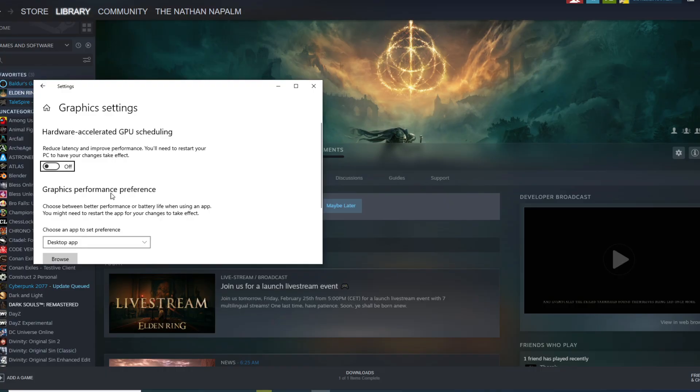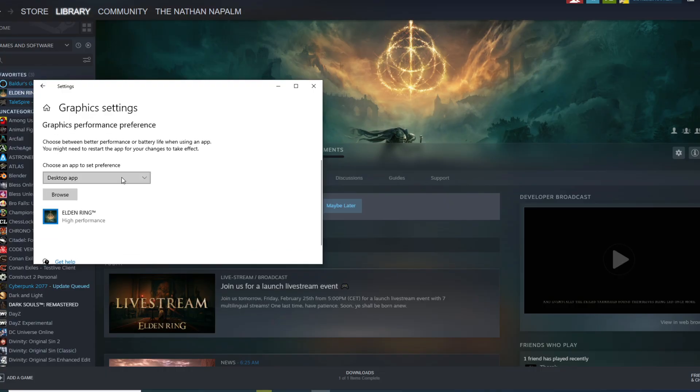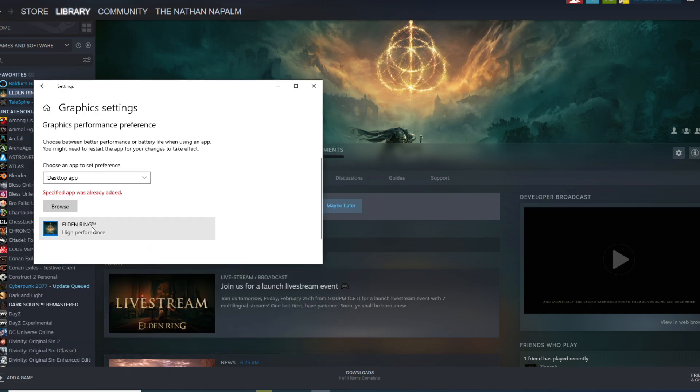Go to your Windows search bar and search for graphics. Click on Graphics Settings. Make sure it is set to Desktop App and click Browse. Now go through and find your game file and select it, then click Options and set it to High Performance.